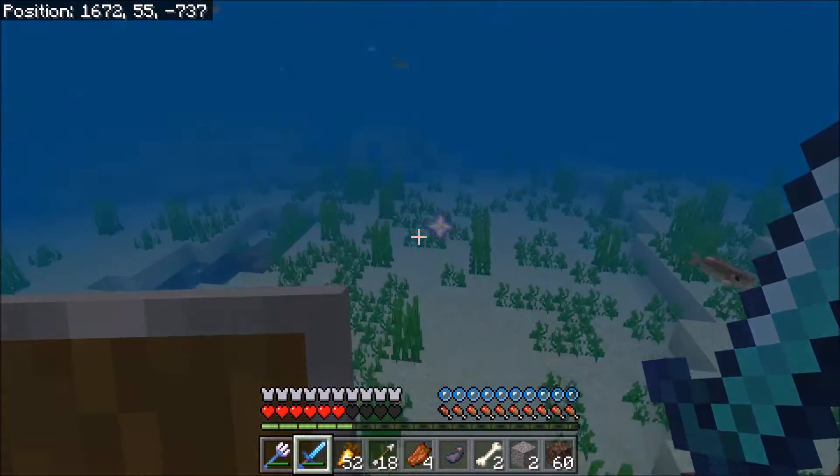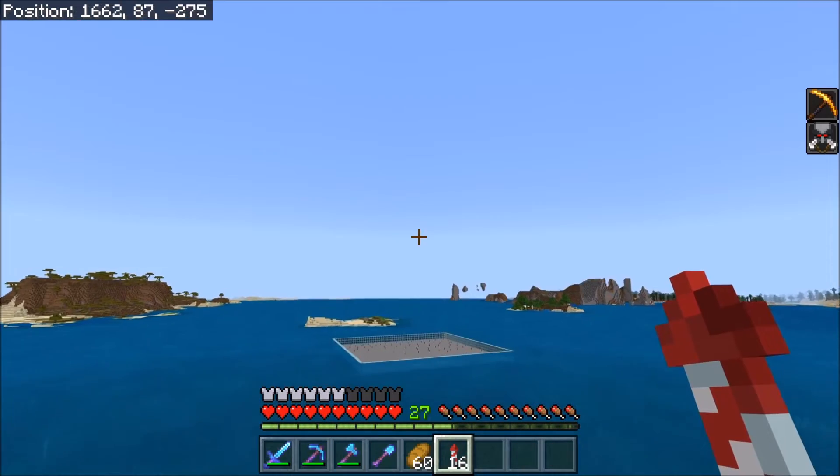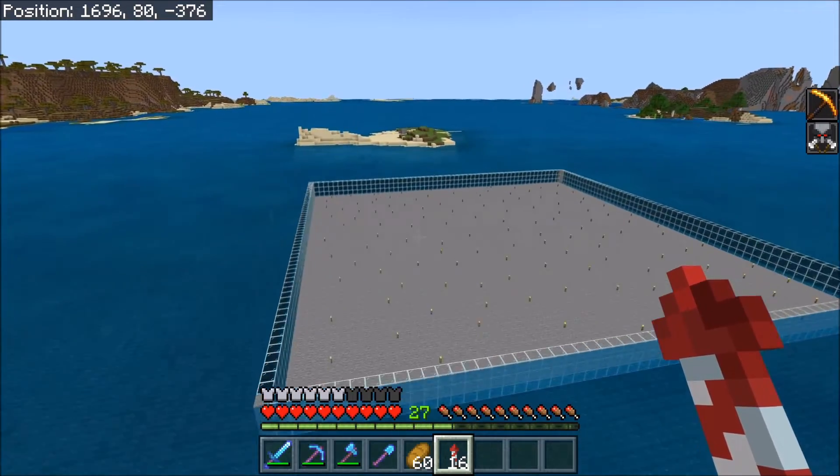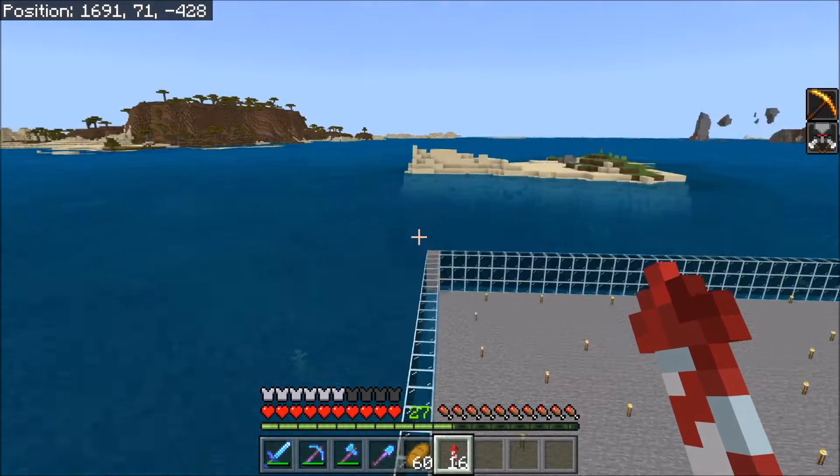I go in for the final blow on the wither, and the wither is now dead, blowing up in front of my eyes, and he dropped his nether star — the one thing I needed to create the almighty beacon. So on top of fighting the wither, I also did quite a lot of work on the guardian farm that I was planning to build.